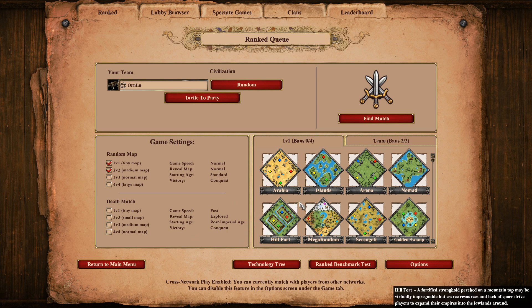So there are — wait, never mind — three new maps in this map pool: Islands, Hillfort, and Serengeti.